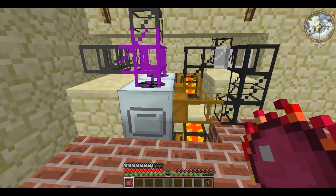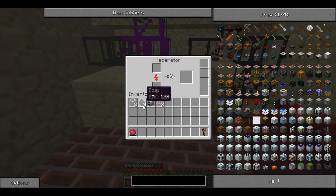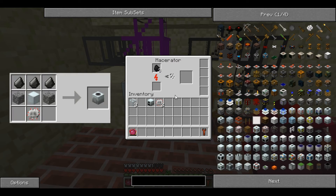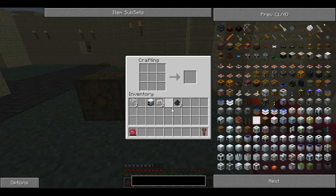Before we can make it, we need to do something new. We need to put coal in a macerator, and this will produce coal dust, which is an essential part of the solar panel. If you want to create any number of solar panels, you will need a lot of coal dust, because it takes three per panel.